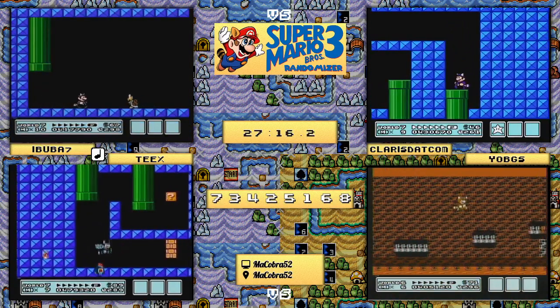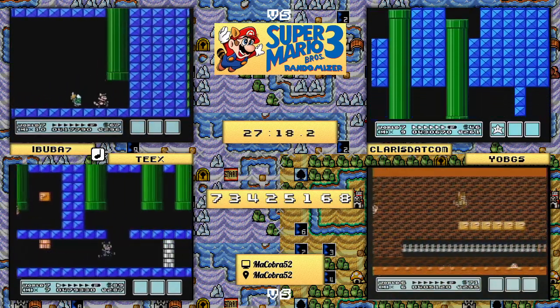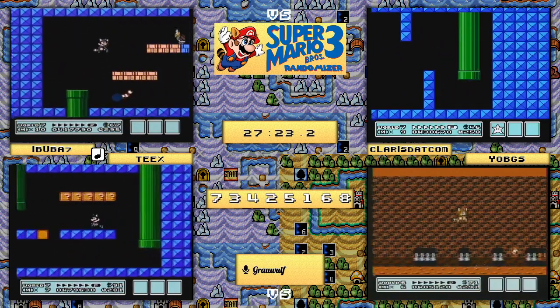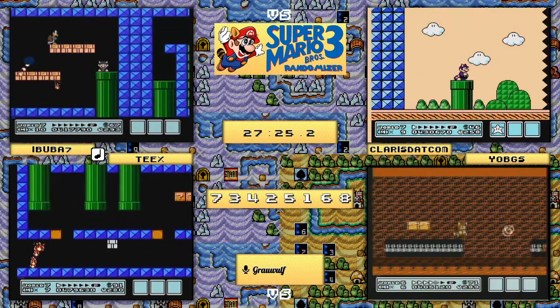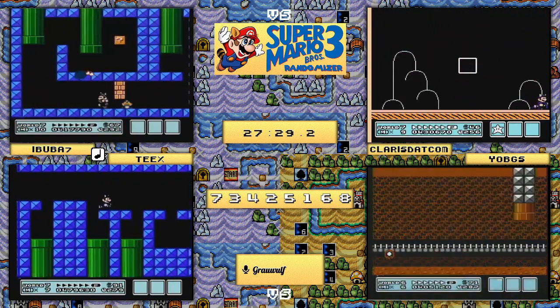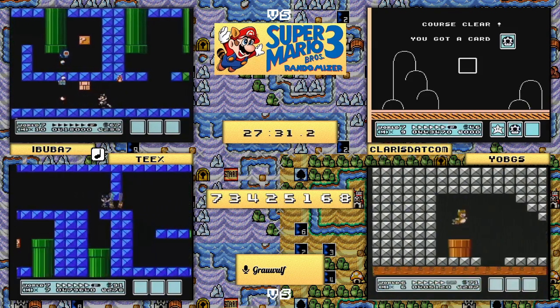Ibuba7 takes an unfortunate death - he will in fact have to go back and play this again. But he does take a tail this time so he'll get through momentarily. Meanwhile we see claris.com doing our leadership has now just changed - claris.com is your new leader!